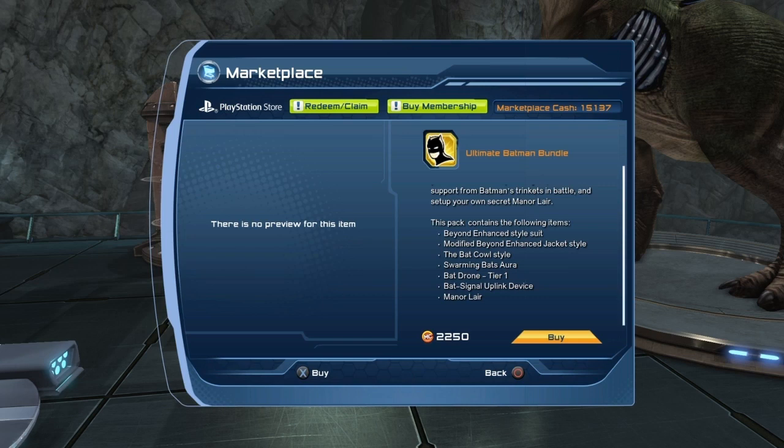There are really two things I need from that bundle: the Bat Call style and the modified Beyond Enhanced jacket style. For the Bat Call style, if I want to be able to show it to you, I have no choice — I have to purchase the bundle. On the forums I was asking and asking for a Batman Call with longer ears, and the new Bat Call style seems to be what we were asking for. So enough stalling, let us buy the bundle.